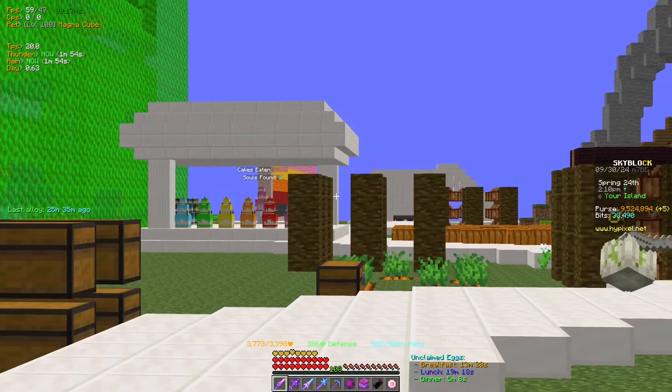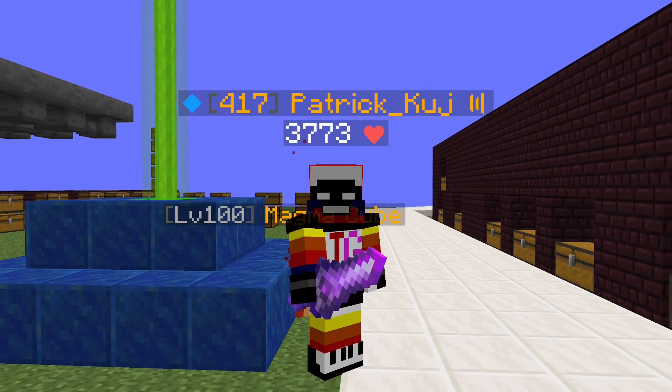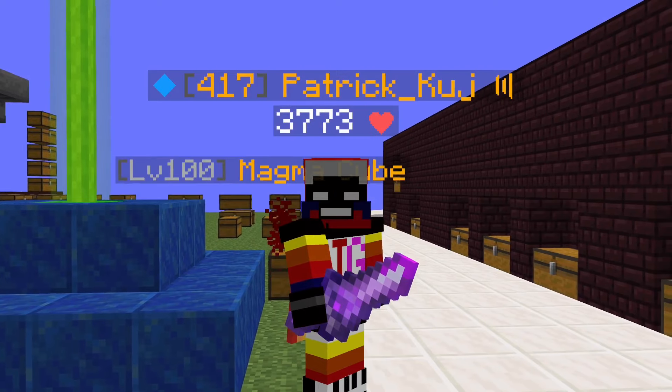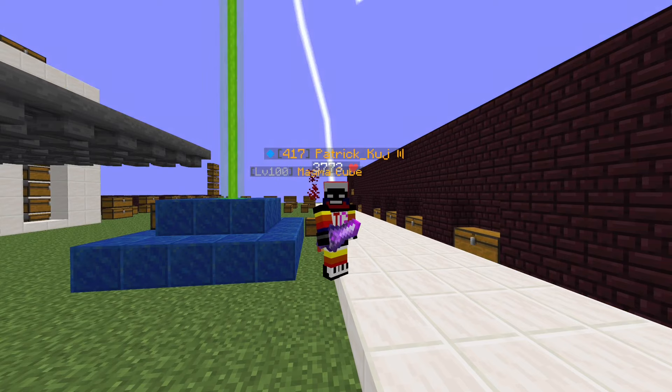The Void Sword — probably one of the most random weapons in the game. It has a staple in the early game, and it is a very cheap weapon that you can get for cheap.